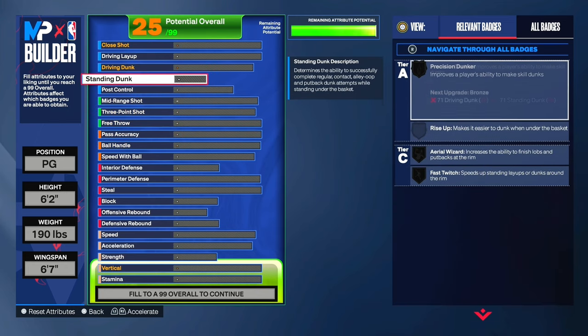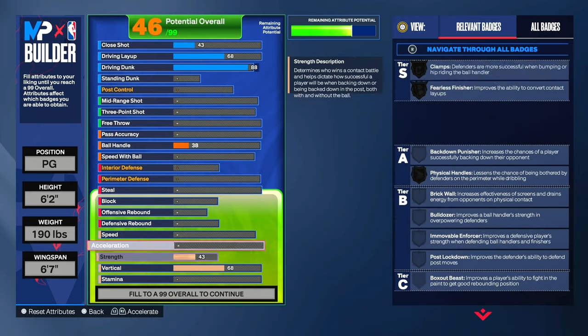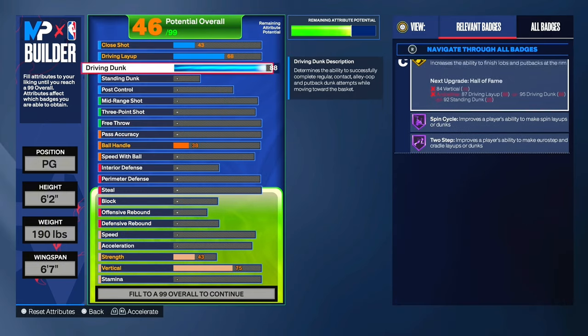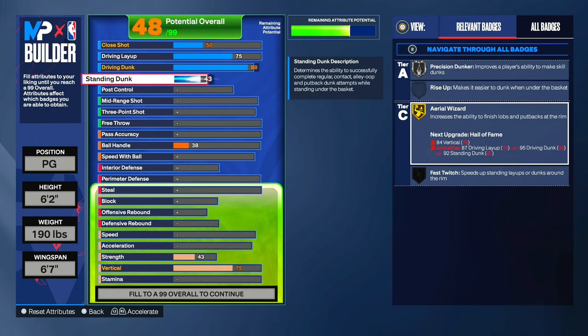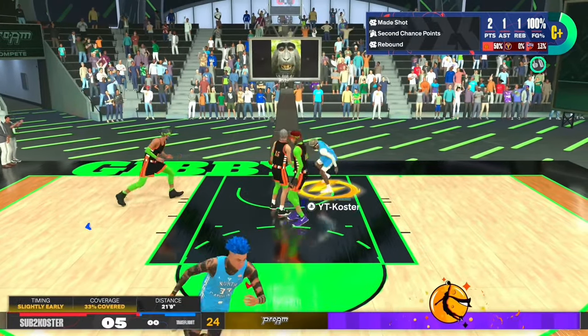Starting off with the finishing: we're gonna have 88 driving dunks, so you get really good dunk packages on this build. You also get pro contact dunks. In order to get pro contact dunks, we do need a 75 vertical, so we're gonna move this up to 75. You get silver post riser and gold aerial wizard. Not only are we gonna have an 88 driving dunk, but we're also gonna have a 75 driving layup so we can hit layups and dunk the ball. We're also gonna have a 45 standing dunk, so we get some pretty solid standing dunk animations. You can drive to the rim, get contact dunks, very solid dunk packages, and standing dunks — we're already pretty solid with the finishing.